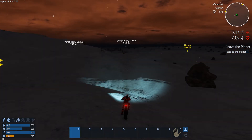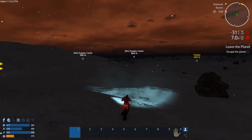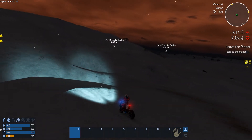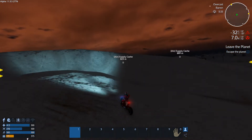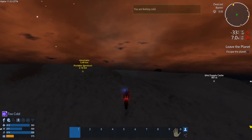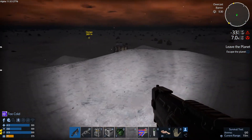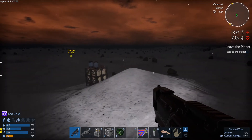On the way back I found this junk over here and collected some stuff. There's also another supply cache and a Hongo that I've marked — probably a place I'd like to visit. But maybe not just yet because my radiation level is going way, way too high. There's quite a lot of stuff right next to it. Let's go upstairs and have a look.